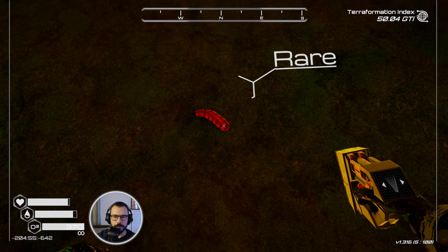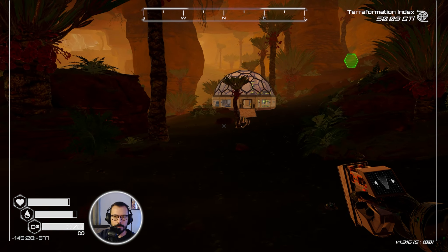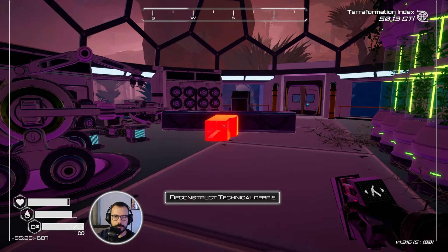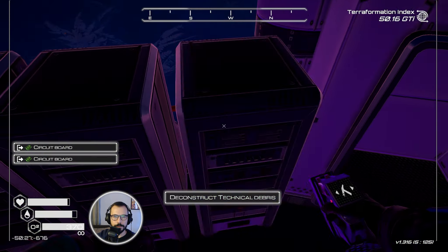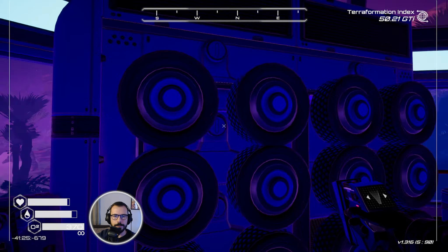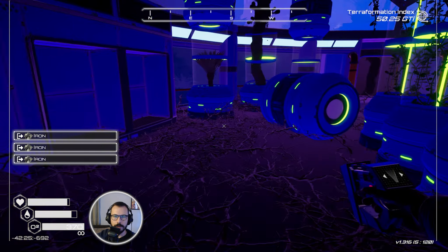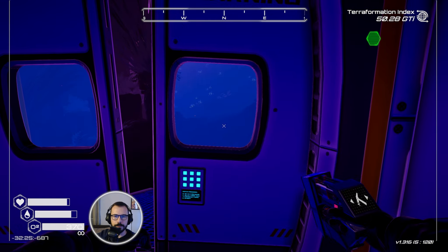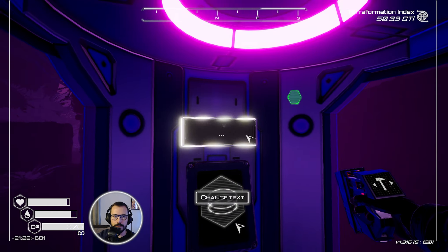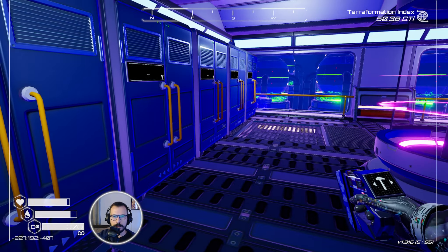There's one larva and one rare larva. And here we need to deconstruct some computers. Let's see if there's anything else left here. Now we can clear this teleporter, get back to the base, and just drop all of this. And get back.